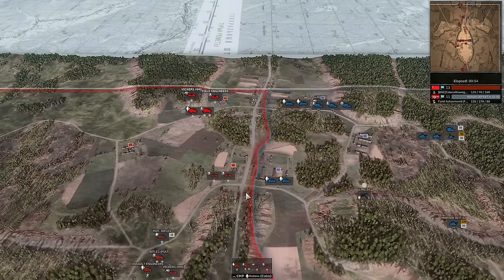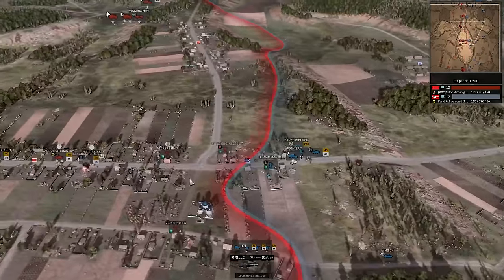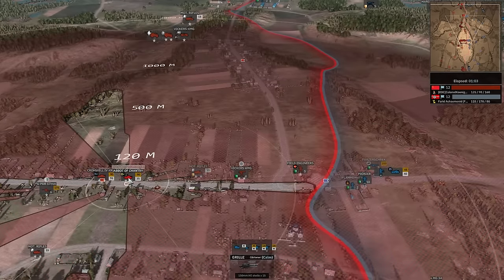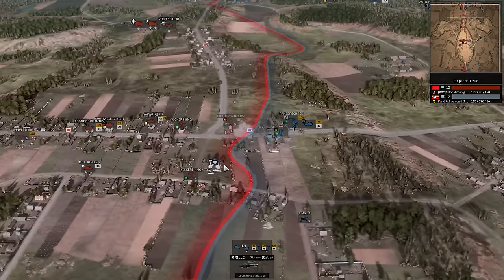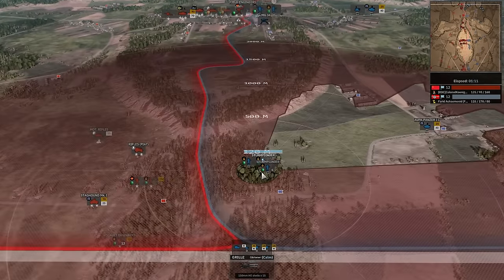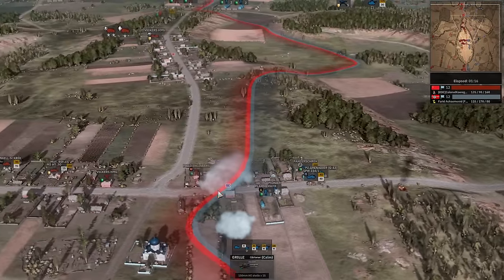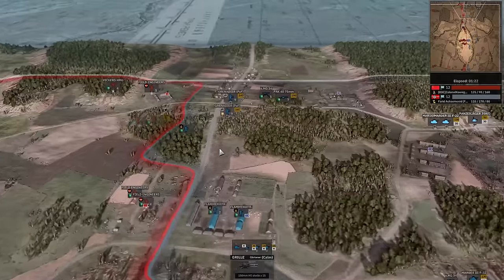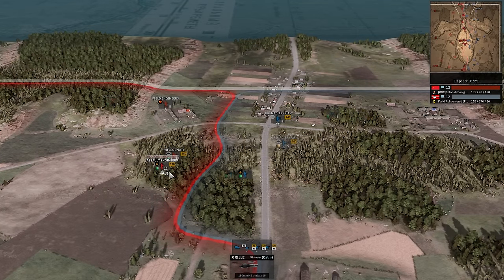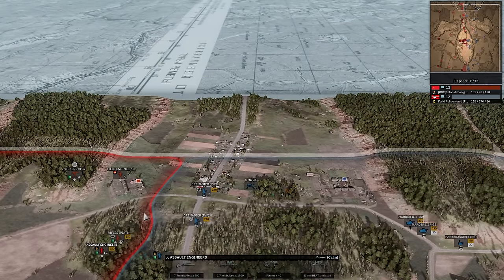None of it's AT or anything like that. A bunch of Marder 3s here — these are all indestructible at the moment. Staghound trades with the SPW 234. MG34 gets unloaded. Down south, the Staghound stopped early so the Sturm Pioneers get in just fine. The Pioneers try to square up against the Field Engineers. The Flammenwerfer is not going to do great against the Assault Engineers here — Assault Engineers are still better than a Flammenwerfer.